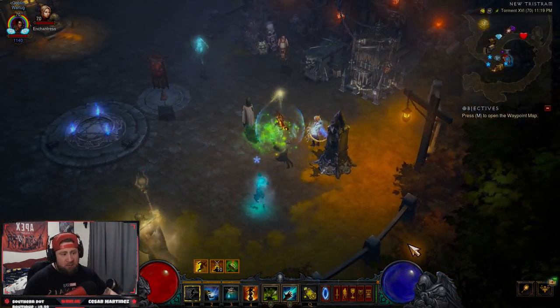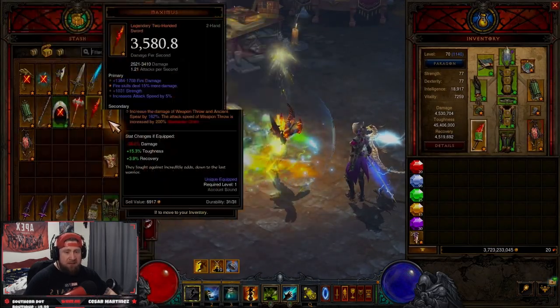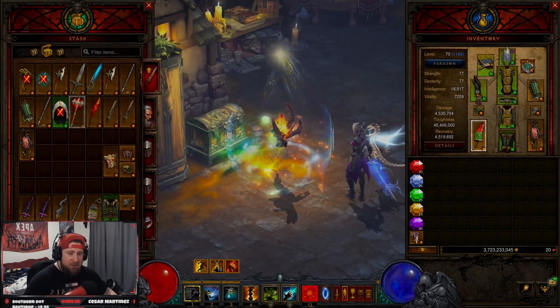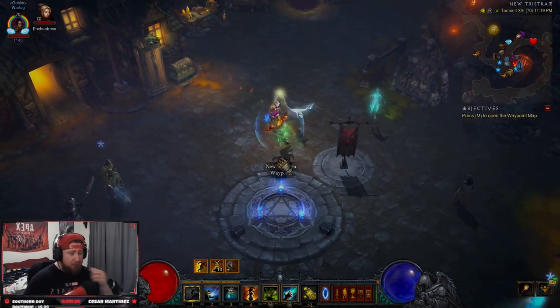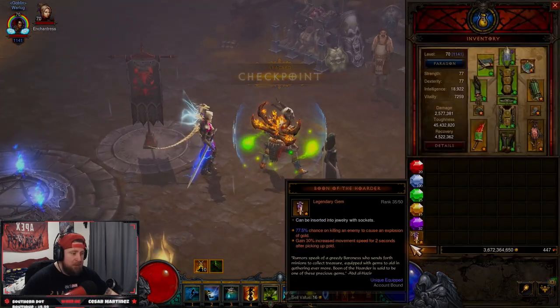Once you're done with your rift session and have spent however many keys you want, you come back to your stash and divvy things up — move this to your Witch Doctor tab, this to your Monk tab, and worry about organizing it later. You can have a whole separate tab for that, which is really useful when you're just trying to accumulate as many items as possible.